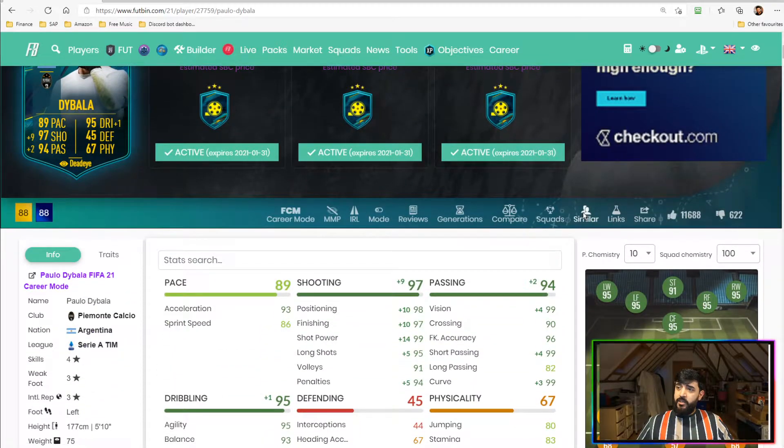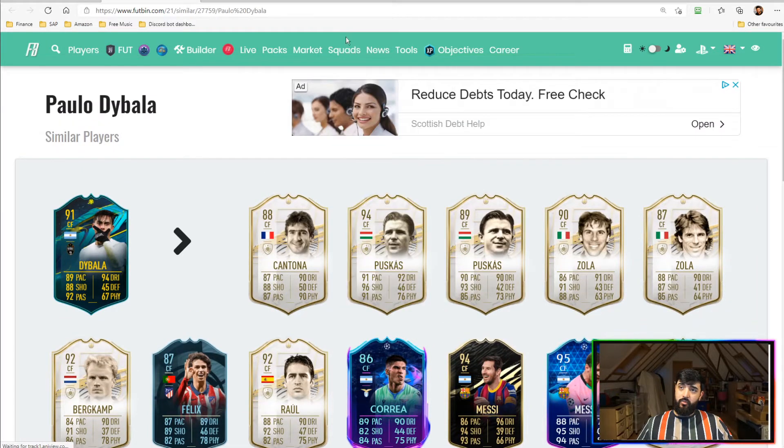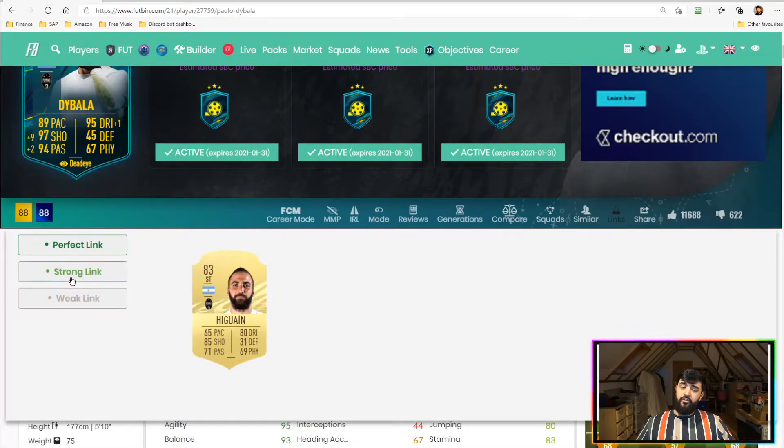In terms of comparisons, Lionel Messi is probably a close one. Player of the Month Joao Felix is also a good comparison — I think Dybala is better than Felix. He's very similar to the center-forward Messi: slightly quicker in raw pace, maybe not as good in shooting or passing, but very comparable in dribbling — a very strong player in that part of the game.